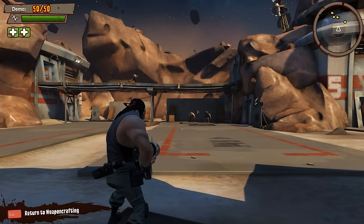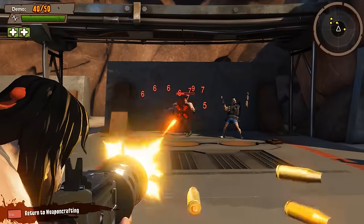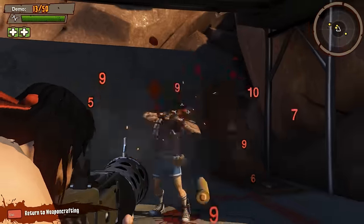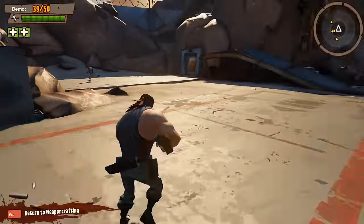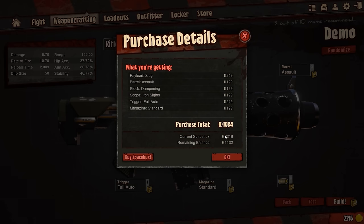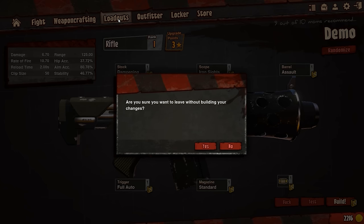Here's a cool feature — you can test your weapon. Bottom right corner, hit test, and these dummies will always stay up so you can see what kind of damage you're dealing to the body, go for the headshot which is a bit better, and you can shoot off their legs too. From there, hit escape to go back. If you want to build it, it'll tell you the purchase total, how much space bucks you have, your remaining balance, and you can buy more if needed.